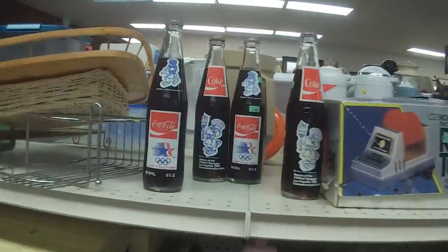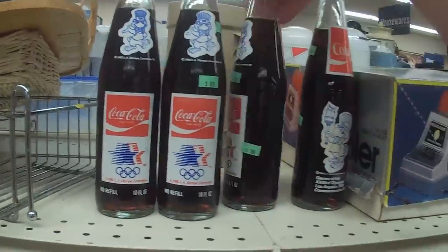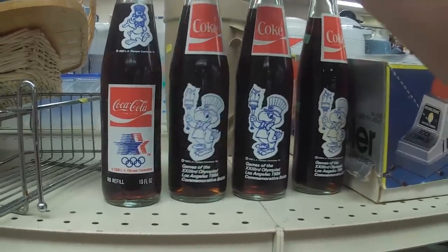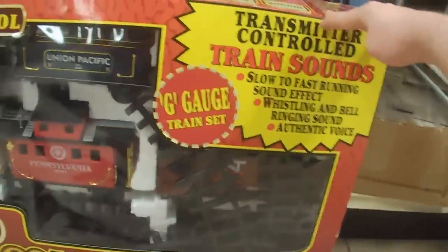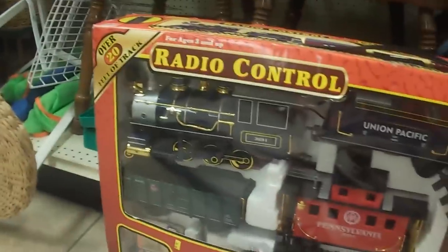I know some collectors would be into this. These are 1980 LA Olympic Coke bottles — three bucks each. I don't know if it was a good deal or not, but it was pretty cool to see them. And something that just always catches my eye, this is a little model train set. I've always liked model trains and trains in general. This one was kind of cool and cheap. Never mind, it actually kind of looks like crap, but whatever.